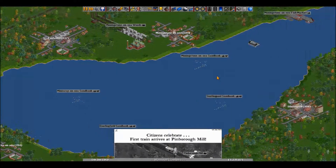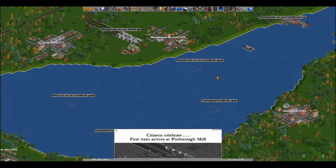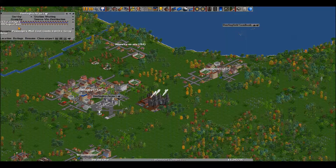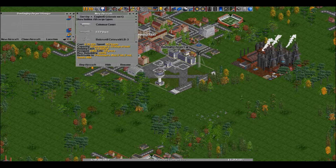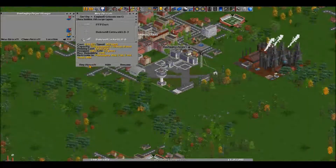This guy is chugging along, just barely able to go. I don't want you building across that railway, so I'll help you along and build a bridge. Alright, I don't like that.